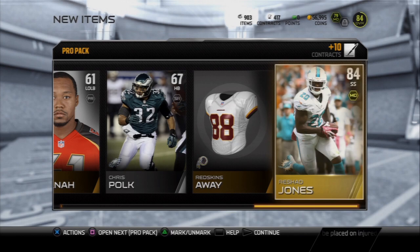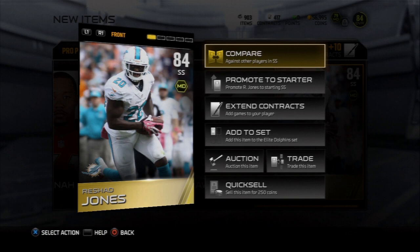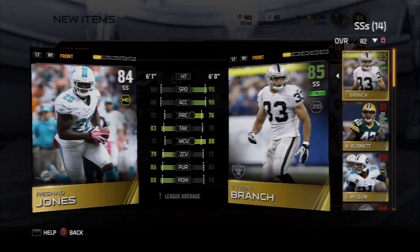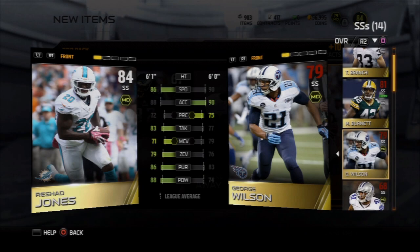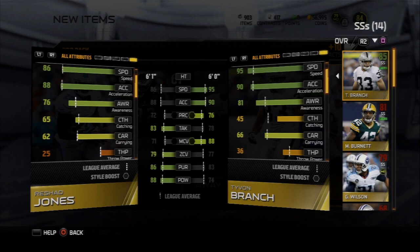We get an 84 overall Rashad Jones, and because he has the man defensive chemistry I might have to put him on my team at strong safety. Let's see how he stacks up compared to Tybon Branch who's an 85 overall. He's going to be nowhere near as speedy but his zone coverage, pursuit, and power are better. Awareness isn't better than either though, so I'm not sure I'll make that decision. If anybody has the Rashad Jones card, let me know in the comments how he plays out.